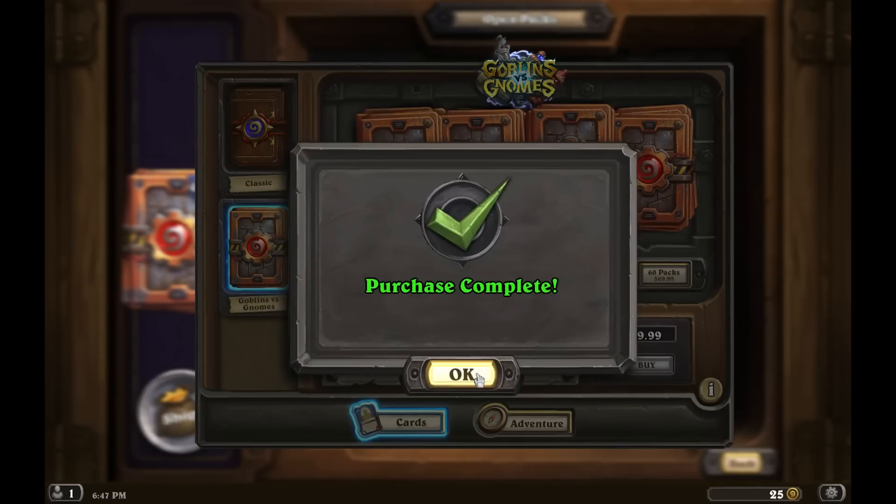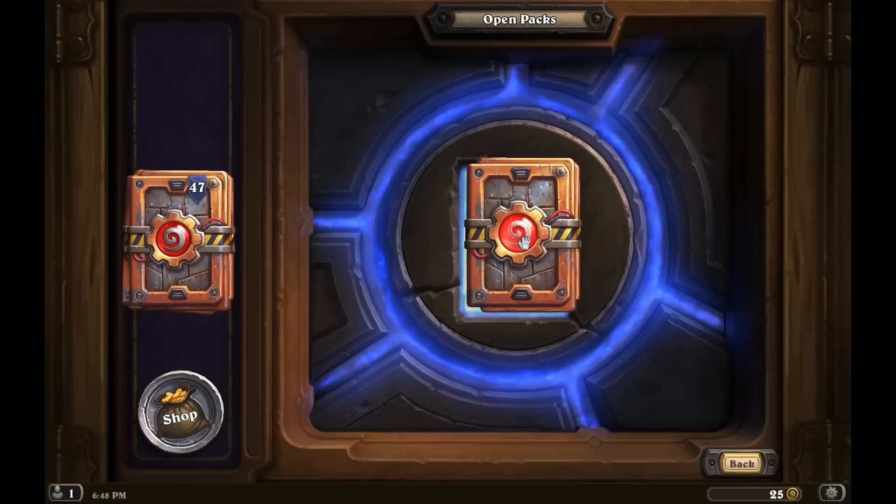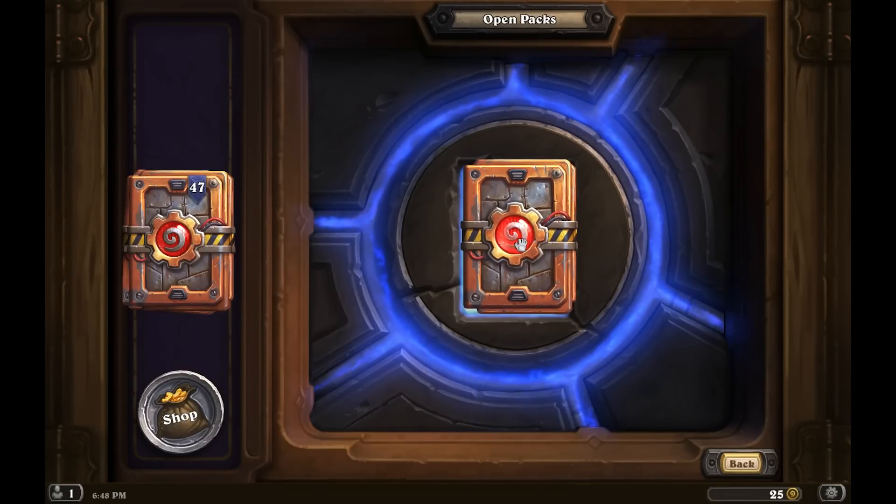Okay, purchase is complete. So we have 48 packs. I know that most times we just kind of mindlessly open them, but there's a few things I'm looking for in particular. That is a lot of Paladin type cards. Paladin's always been my favorite hero to play. Hopefully I get a couple Musters for Battle and a Quartermaster — actually, a couple Quartermasters would be really nice. And the other Legendary Paladin card would be great as well. So let's start opening some packs.